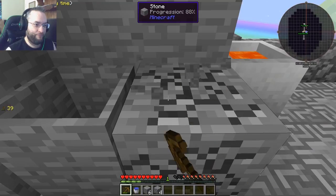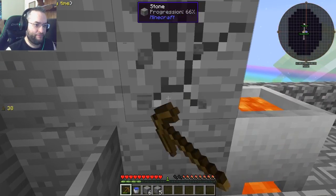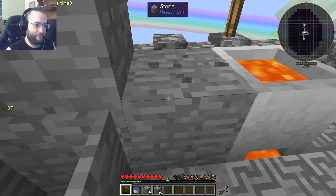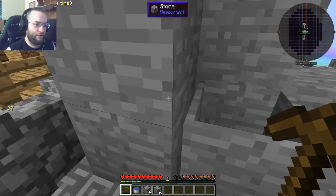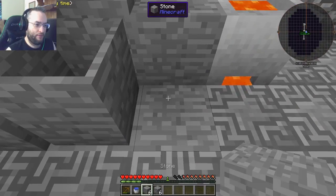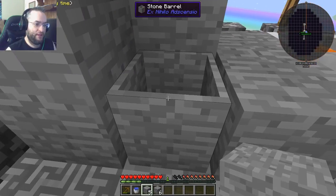Does this cobblestone generator feed into the pipe as well, so that when we get power it'll do double? Yes. Oh, that's sweet. No matter what, you'll have something working, but if you ever don't have power, then you're okay. Right. Okay, that was fine.